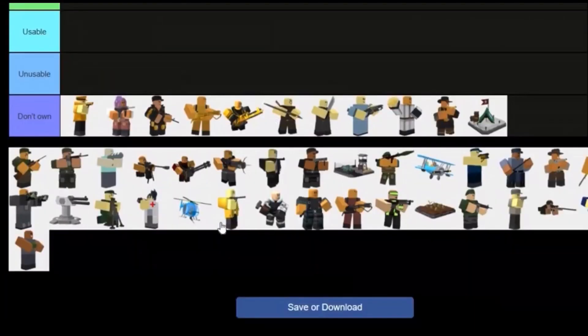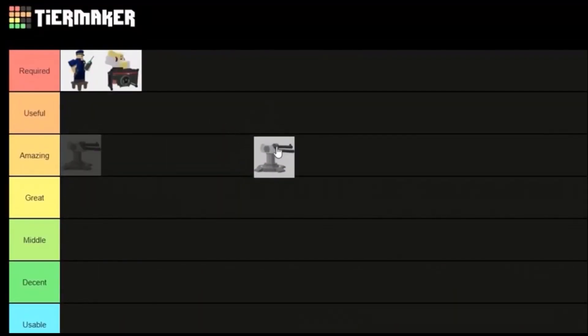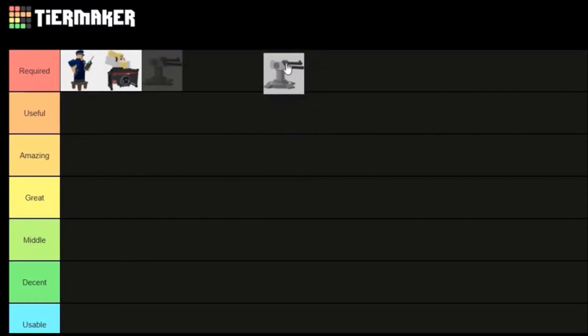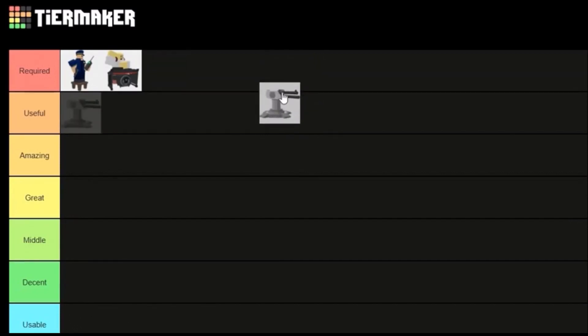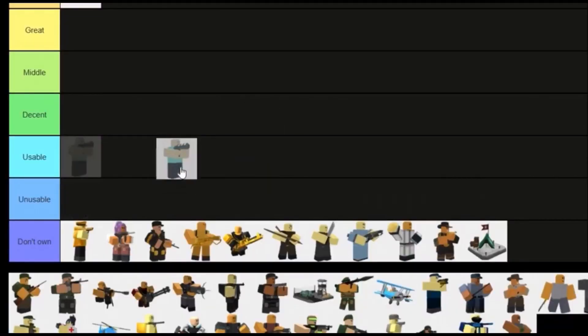Starting off with Turret — it got recently buffed, you can unlock it at level 50, it's really expensive, it has a limit, and its DPS at max goes insanely crazy. This is definitely a mid and late game tower; early game it's just a no. It might be useful some time in future events. I'll put it at Amazing just because its DPS is pretty good.